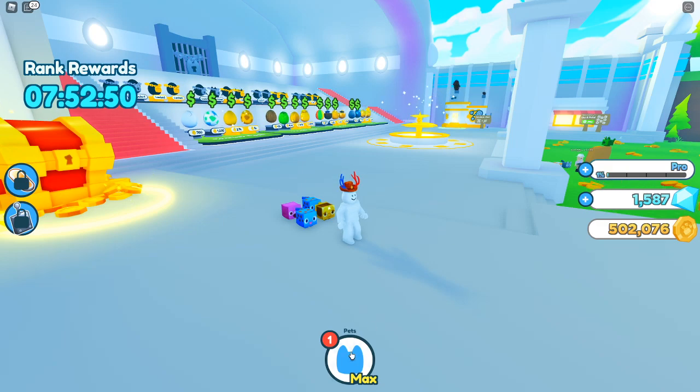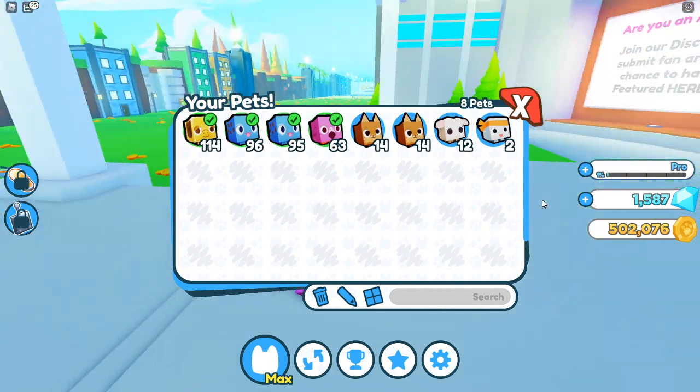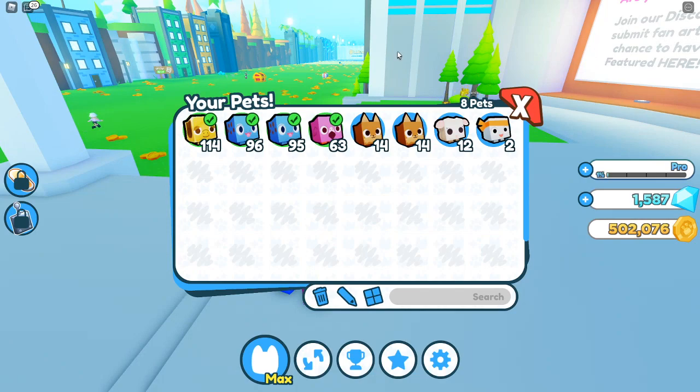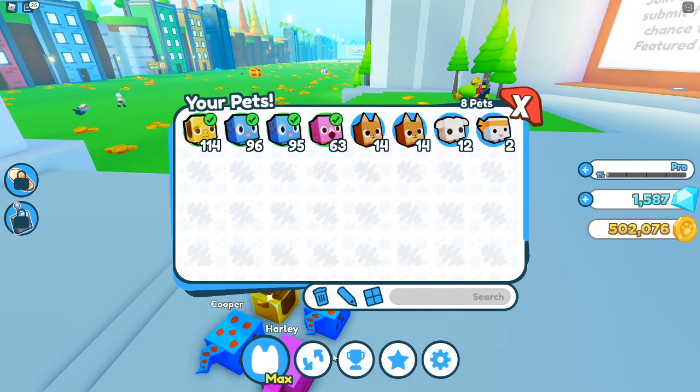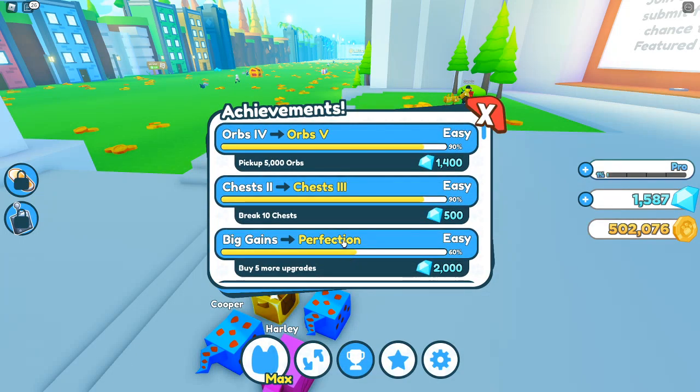And to open your pet inventory, it's this button here. You can see my pets are here and I've got some slots. You can get more slots by either buying them in the upgrade shop in the second area, or by completing achievements or going to new areas. If you go to achievements there's loads of achievements here.